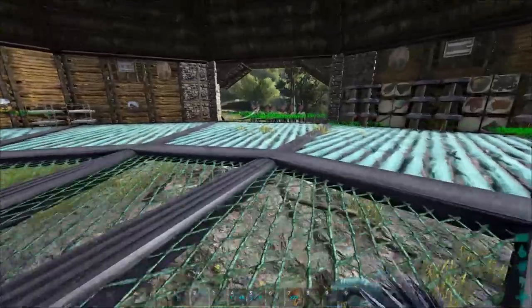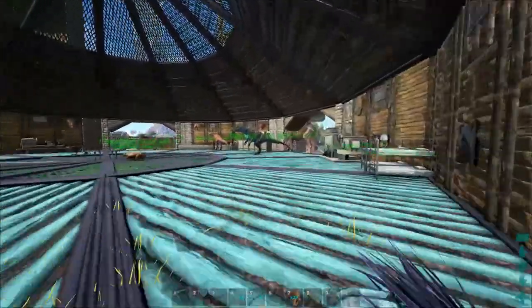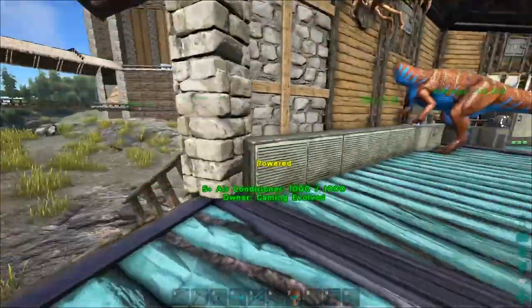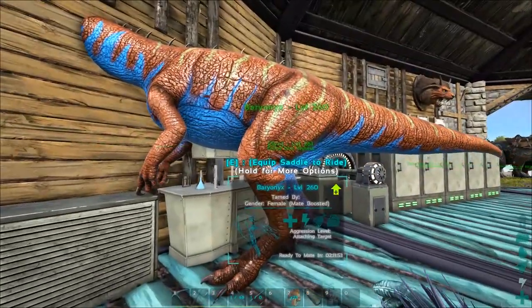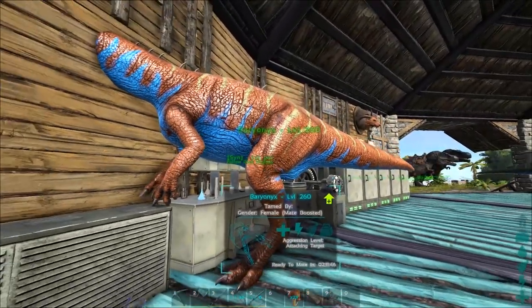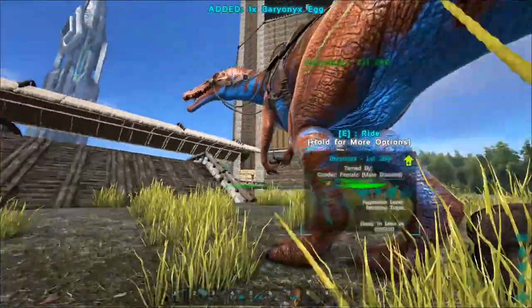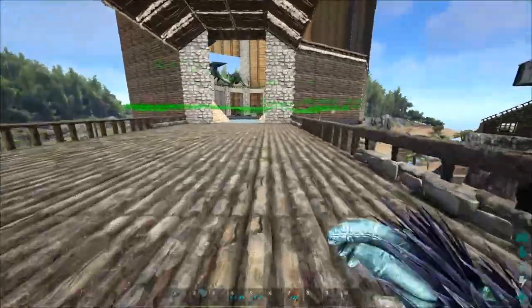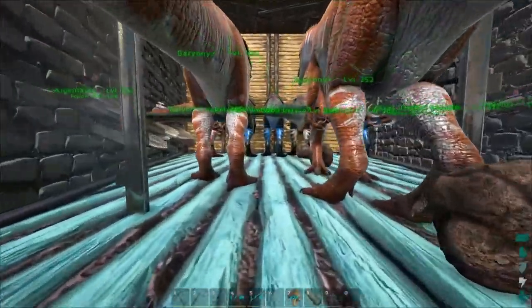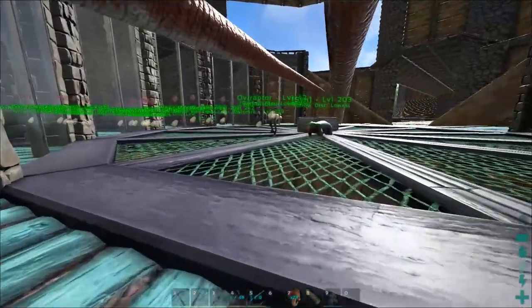Baryonyx everywhere — we have all these out here. I've already given away a Baryonyx to Neo because he needed a female. We have this one right here, and that one out there is actually a twin I believe. I didn't imprint that one because there's really no point — I'm just trying to get the colors off them so I don't need to waste kibble. I probably have over 20 Baryonyx.